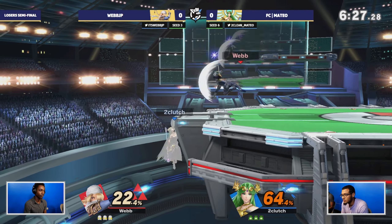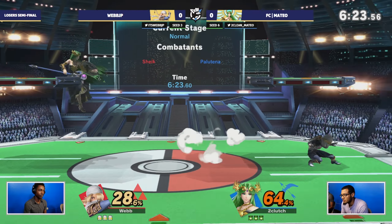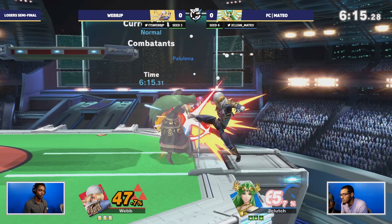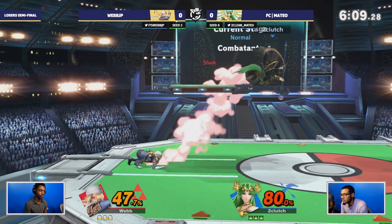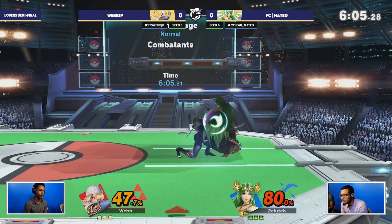A beautiful parry from Mateo, allowing him to get some percentage on the board. One thing I'm going to be pointing out this set is the offstage game - both of these players and characters excel at the offstage and ledge-guarding game. It's going to be very important to notice the habits both players have coming back onto stage.